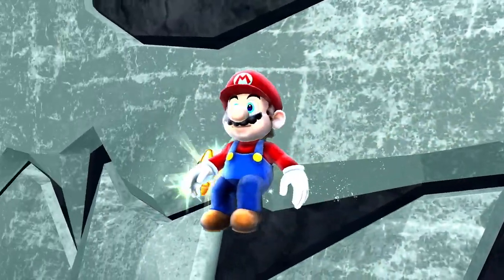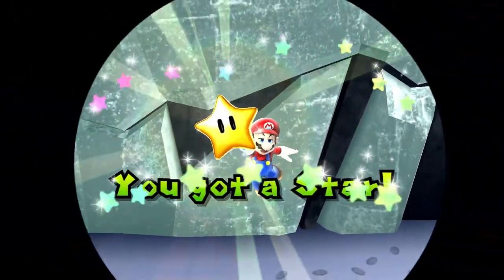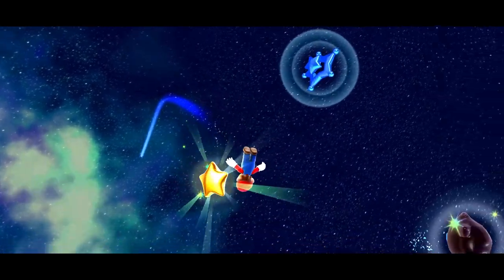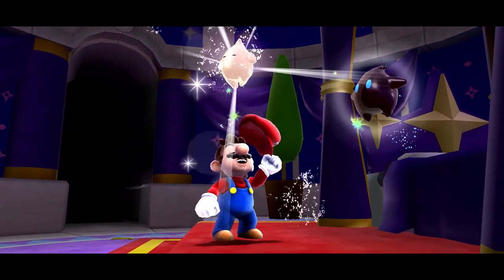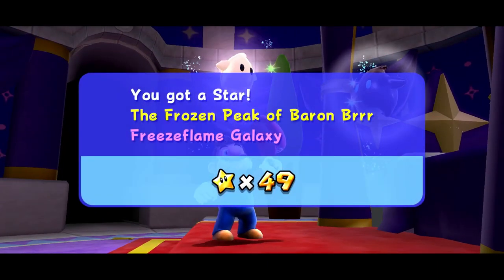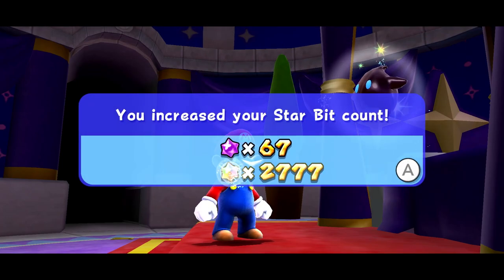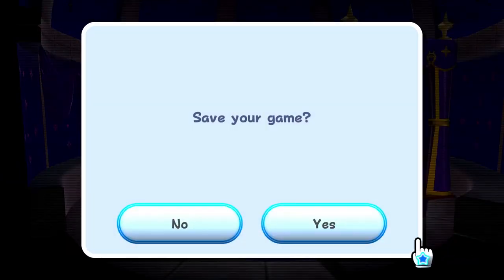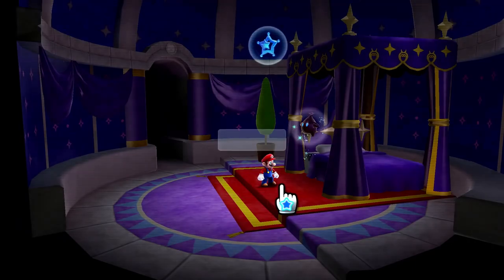Okay, so let's get our power star — our first one of today, and also our first one of the Freeze Flame Galaxy. That was a pretty chilly first impression. The Frozen Peak of Baron Burr in Freeze Flame Galaxy is our 50th power star, which is pretty cool. We'll save our game and try out the other stars waiting for us.